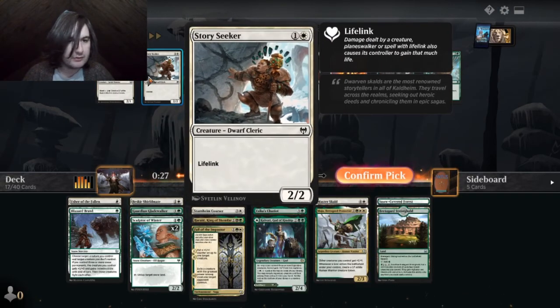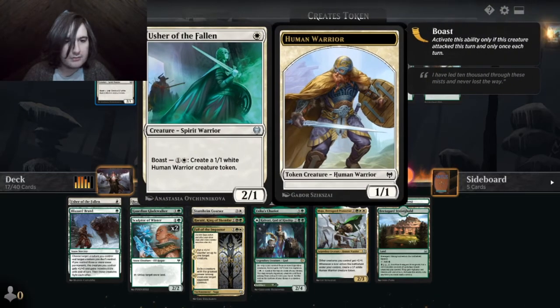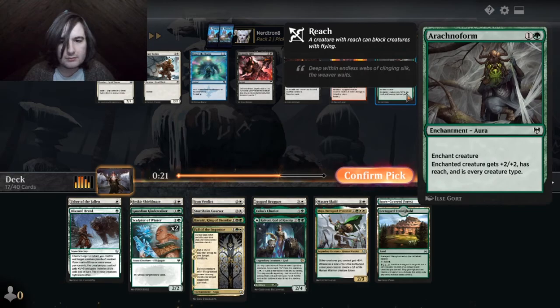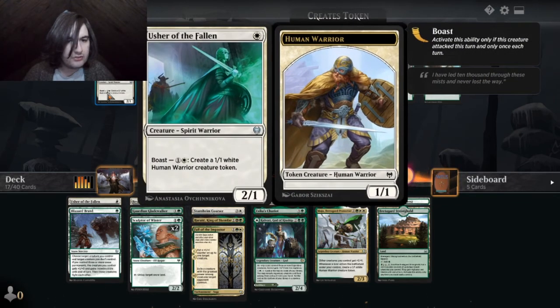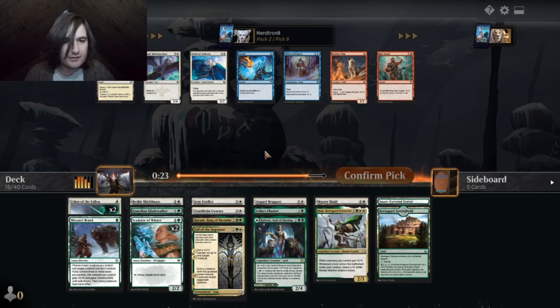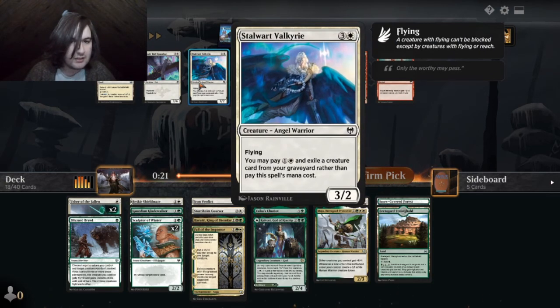We have another one of those though. This card's insane, right? Am I just stupid? Am I stupid? This card seems — it's a one-mana 2-1 and it has upside. Like, every time you attack you can make a 1-1 with it.